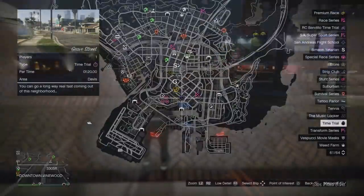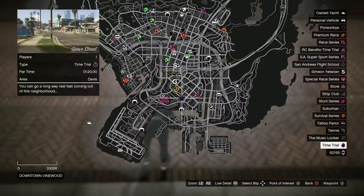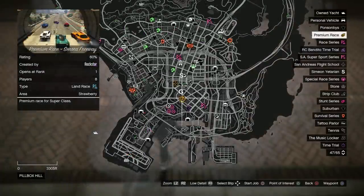Other than that, it's just the premium race and the time trials going on this week. Your time trial is Grove Street, located in Davis, with a par time of 1 minute and 20 seconds. The RC Bandito time trial is La Fuenta Blanca, located in Finewood Hills, with a par time of 1 minute and 27 seconds. And the premium race is Sonora Freeway, locked to the Supercar Class.